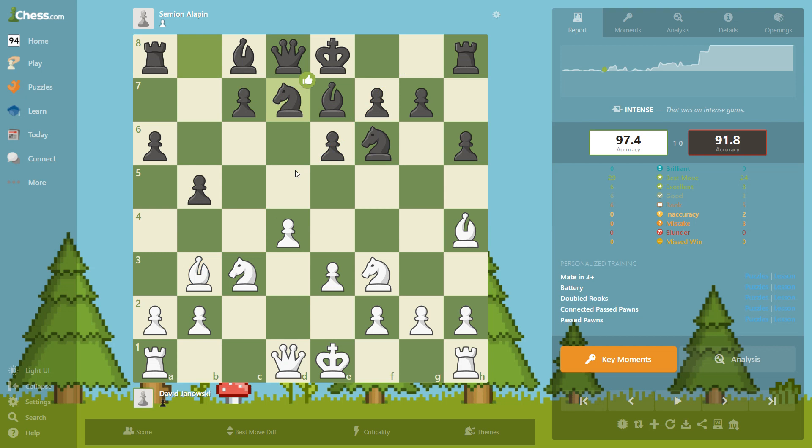Knight b2, d7 — developing the knight. Of course you don't want to develop a knight here because it will block the c7 pawn, and you want to push that pawn to gain space, instead of it remaining on its square being backward. Queen e2 — just developing more pieces toward the center, maybe preparing a pawn push.